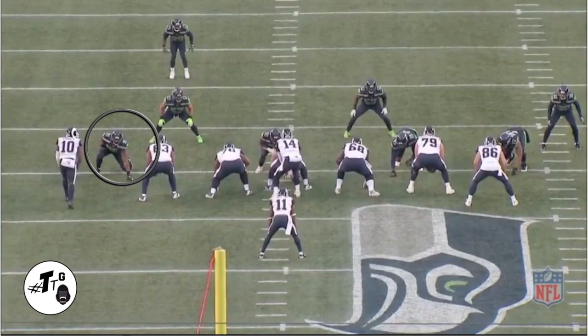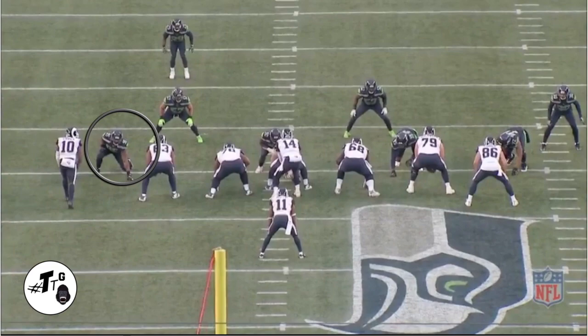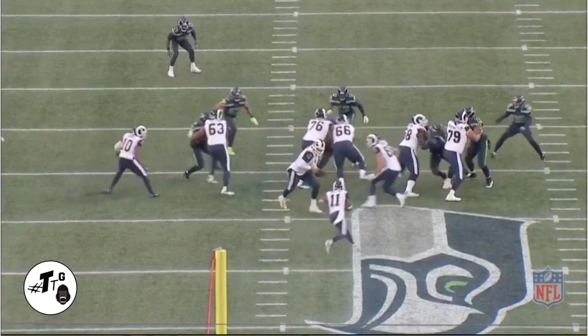Jordan is in a five shade. He crashes through the B-gap. The Rams love to run split divide zone out of this formation, and the Seahawks knew that. So when Jordan crashes, he clogs up the middle with the linebackers scraping over the top, leaving the running back little to no room to run.